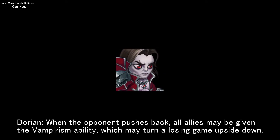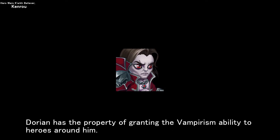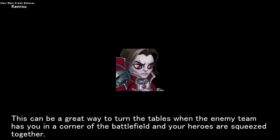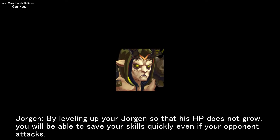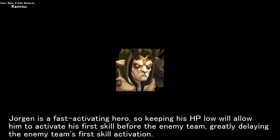Dorian, when the opponent pushes back, may give all allies the vampirism ability, which can turn a losing game upside down. This can be a great way to turn the tables when the enemy team has you cornered and your heroes are squeezed together. By leveling up Dorian so that his HP does not grow, you will be able to save his skills quickly even if your opponent attacks. Since Dorian is a fast-activating hero, keeping his HP low will allow him to activate his first skill before the enemy team, greatly delaying the enemy team's first skill activation.